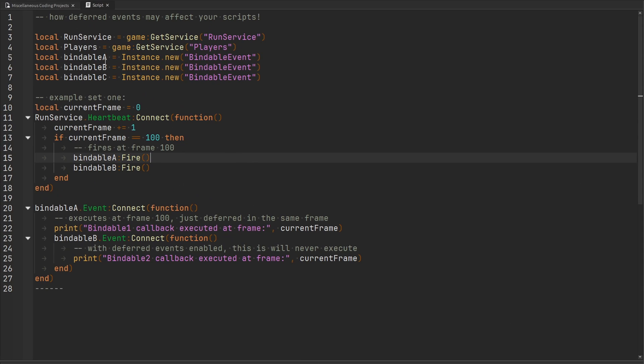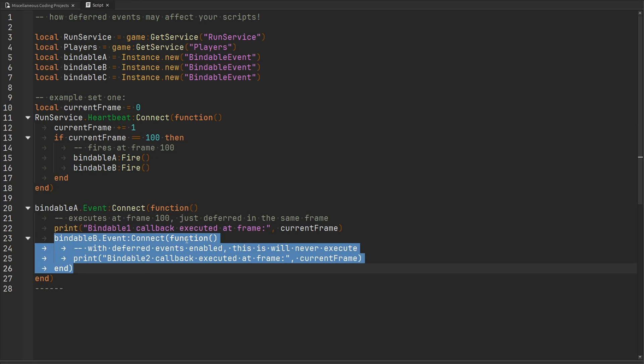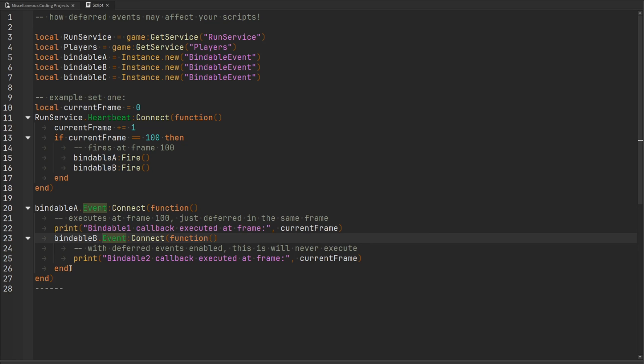Let's take an overview with immediate signaling using this example I have set up. I have three bindable events — bindable A, B, and C. We're listening to the heartbeat event, and once we've counted 100 frames, we're going to first fire bindable event A, then fire bindable event B. The function connected to bindable event A is going to connect a callback function to bindable event B's event, and then print out "bindable one callback executed" and "bindable two callback executed" into the console.